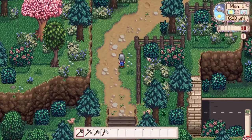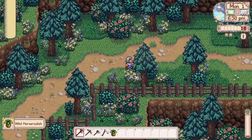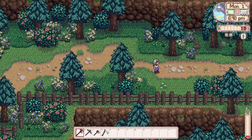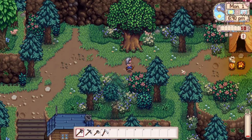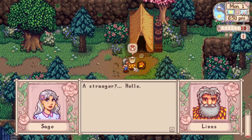We're going to go up and see if we can find some forageables. We need one of each of them — a leek, a horseradish, a dandelion, and a daffodil. Here's a horseradish and here's our leek — awesome. We ate our other dandelions so we'll have to find one of those. But that's all we need for the spring forageable bundle in the community center, so we'll set those aside and won't mess with them.